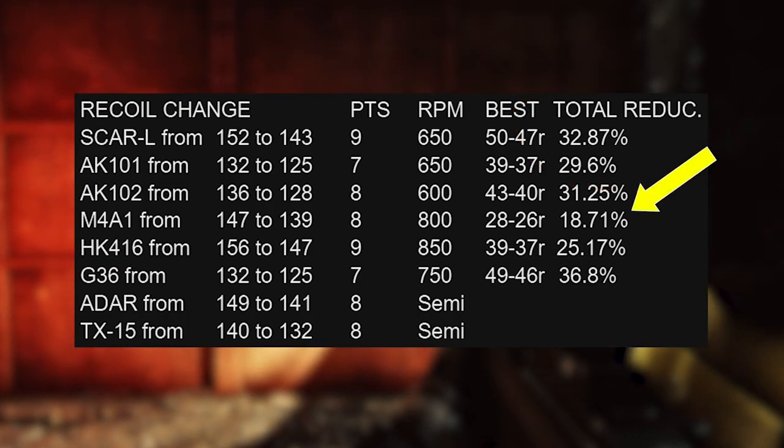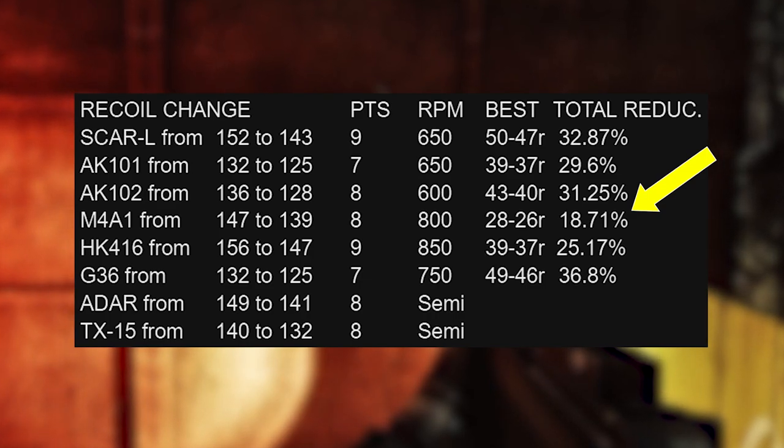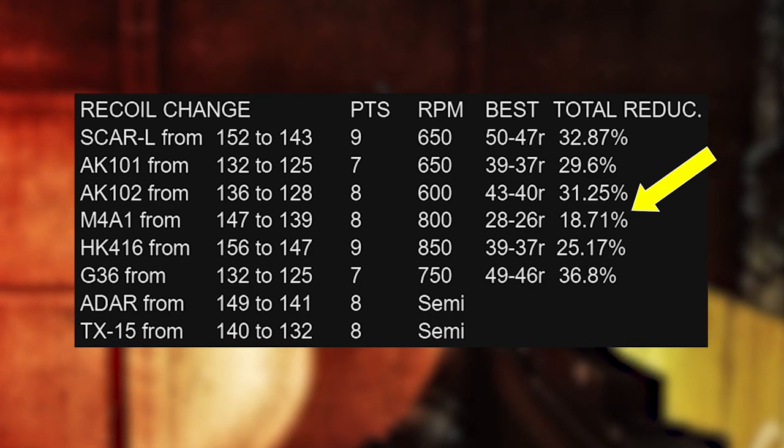As you can see, the M4 usually leads the pack with only 18.7% of the base recoil remaining if you attach all the best mods you possibly can.